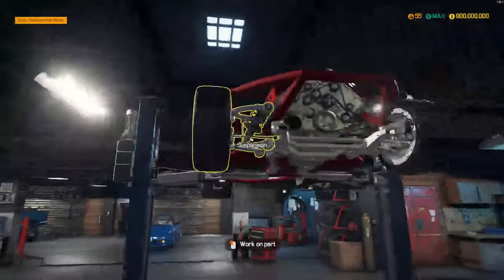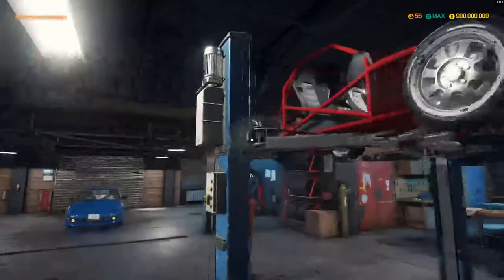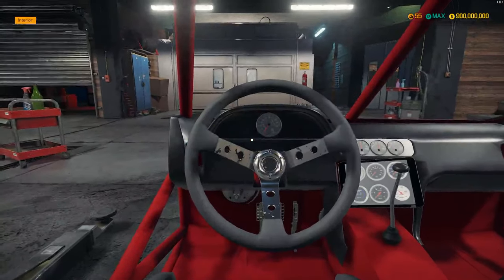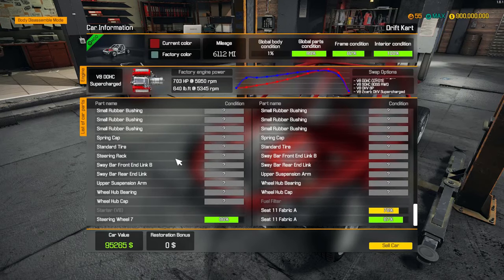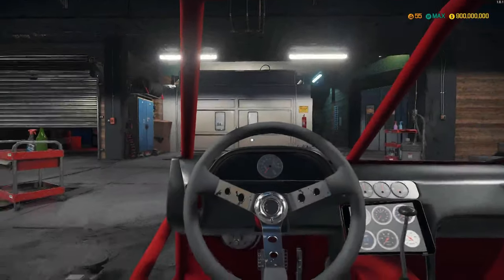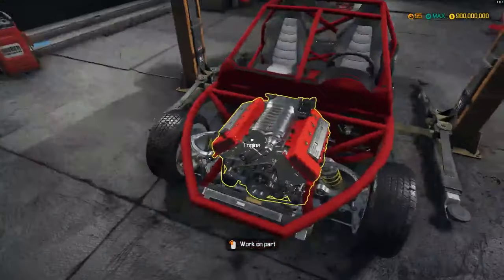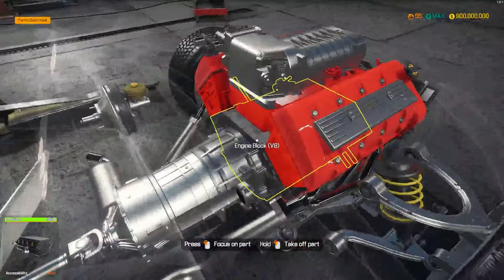I'm gonna put the new radiator, fuel filter, brake servo, and all that back in and then we'll be ready to throw it on the dyno real quick. Okay, so I don't know why we can't start the engine. Why is it clicking like that dude — did I put the wrong battery in here?